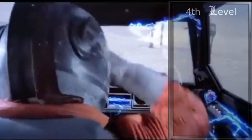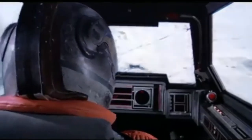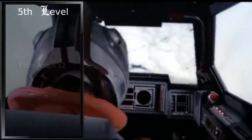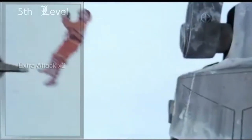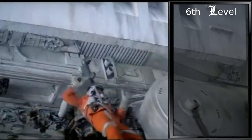Fourth level in Fighter gives us our first ability score improvement. We'll be dropping this into our Dexterity, raising it to 16. Fifth level Fighter grants us Extra Attack — now when we take the attack action, we can make two attacks instead of one. Now that we have a good basis for our martial ability as a Jedi, let's delve into the force.